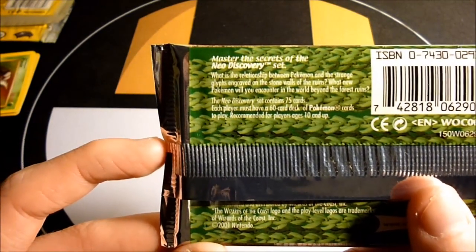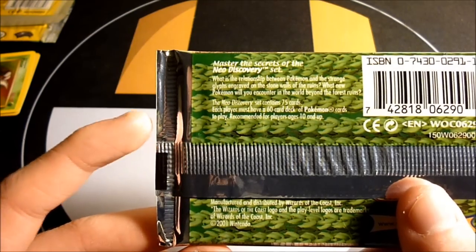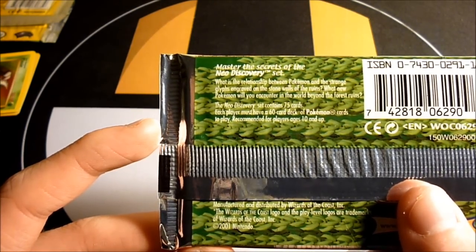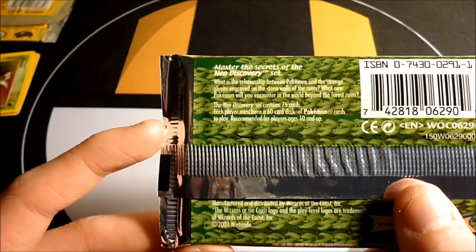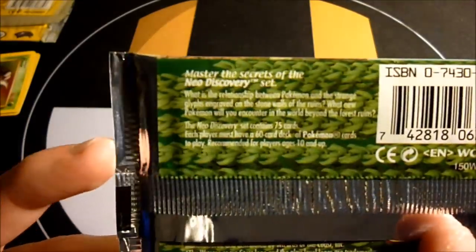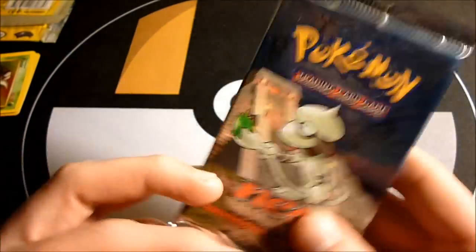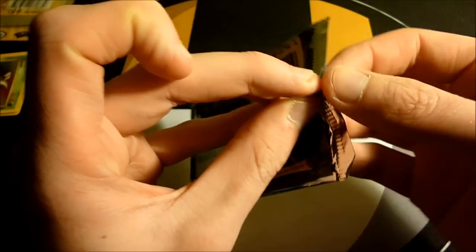I'll read the back for you guys. 'Master the secrets of the Neo Discovery set. What is the relationship between Pokémon and the strange glyphs engraved on the stone walls of the ruins? What new Pokémon will you encounter in the world beyond the forest ruins?' Neo Discovery set contains 75 cards. That's just statistical stuff so it's not a really exciting description, but favorite set of all time, so who cares.